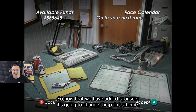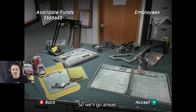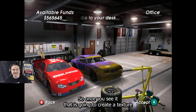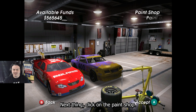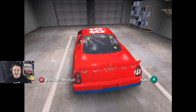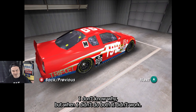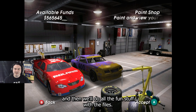Now that we have added sponsors it's going to change the paint scheme, and we want to be able to put that paint scheme back to what it was before. Go ahead and click on the garage — you see the car there — and once you see it, that is going to create a texture for the game to dump into the dump folder. Next, click on the paint shop, click on the proper series, and now that we see the car in the paint shop, that's going to create a second texture. We're going to do both of them. I don't know why, but when I didn't do both it didn't work. So we'll back out of this and then we'll do all the fun stuff with the files.